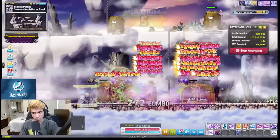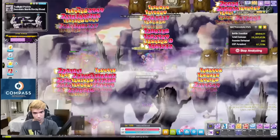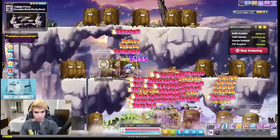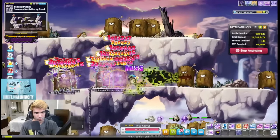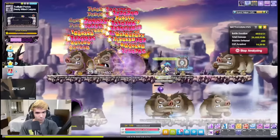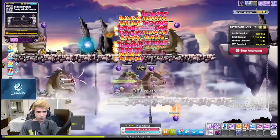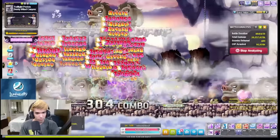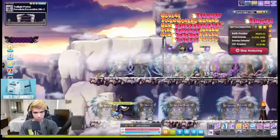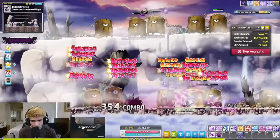For grinding, we get access to two new Starforce maps. Swollen Stumps in Desolate North Rocky Road is certainly the go-to — amazing map layout and mob density makes for extremely fast EXP gain. I expect this map to be pretty much impossible to find. Pillaging Boars in Dusty Wind Canyon give good EXP as well, despite the poor map layout. Because of the damage requirements at this stage, the non-Starforce maps actually start to become competitive as well. Non-Starforce alternatives include Sinister Rocky Mask at Foreign Excavation Site 2, Pillaging Fire Boars in Gale Plateau, and Swollen Stumps in Deserted Southern Ridge.